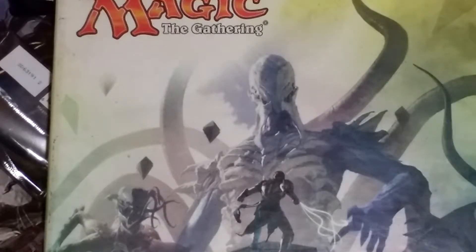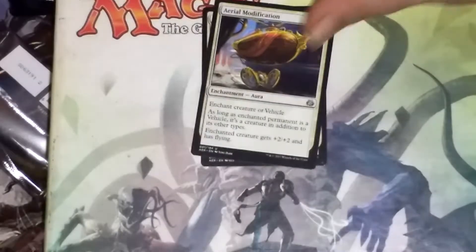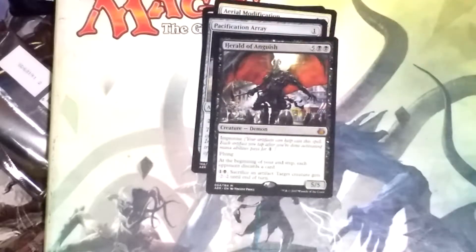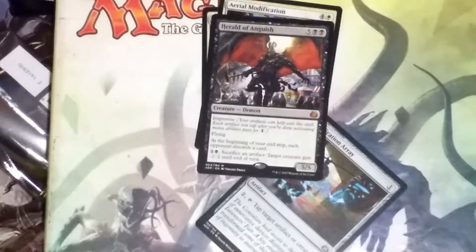Three packs left — these are the three packs I won in the tournament today for placing second; I bought the other stuff. Death Dismissal. Aerial Modification. Pacification Array. Herald of Anguish — nice! He wants to run away, but there he is: Herald of Anguish.